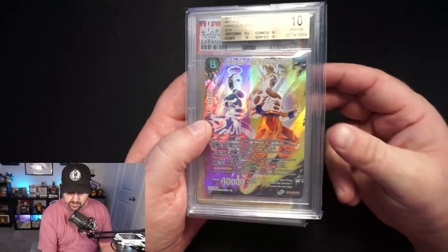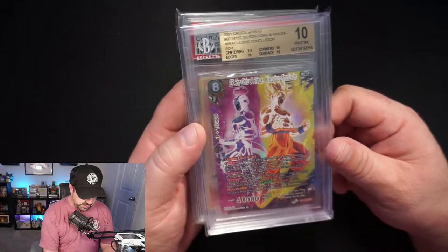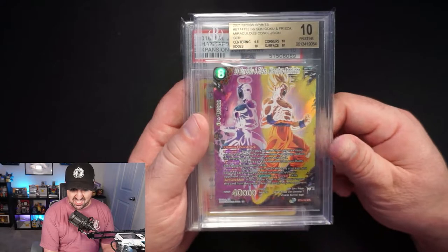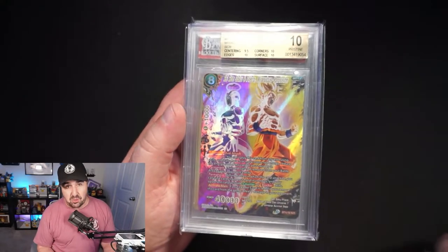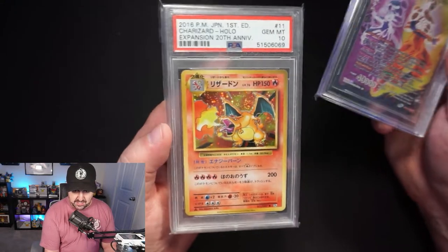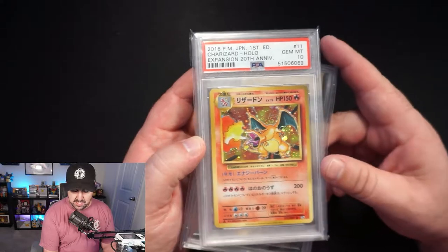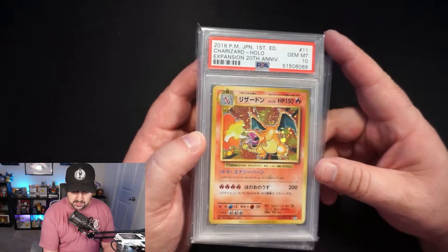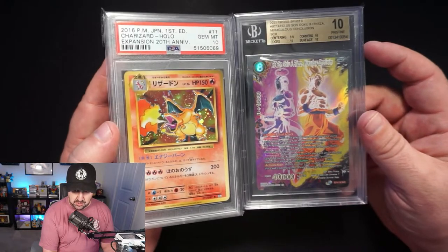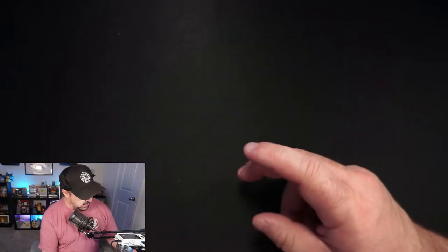A couple things for sale I wanted to note: BGS 10 Goku and Frieza — I pulled this myself and graded it myself — is for sale for $700 or best offer. And there's a Gem Mint 10 20th Anniversary Zard for sale for $550. Both are or best offer. If you're interested, hit me up on Instagram, Twitter, or email at colin@cmoneytcg.com — these are cards I'm trying to move to fund some other stuff.